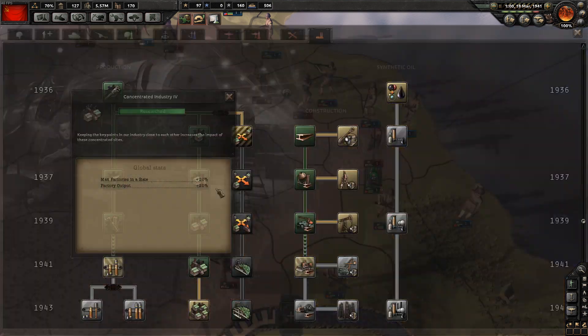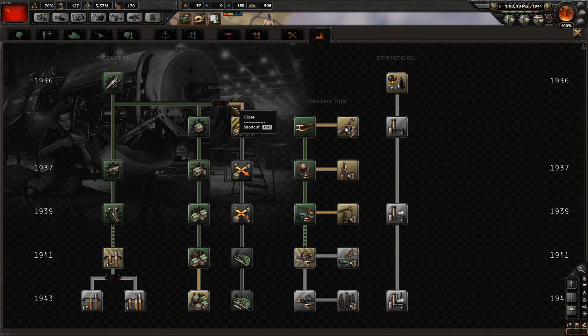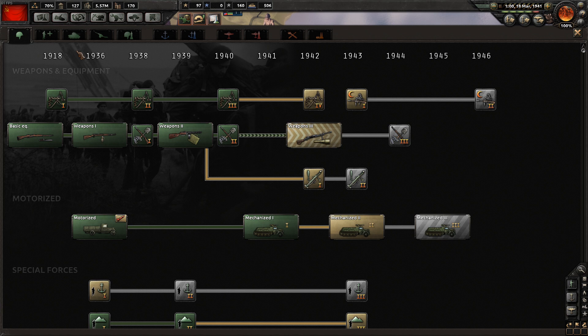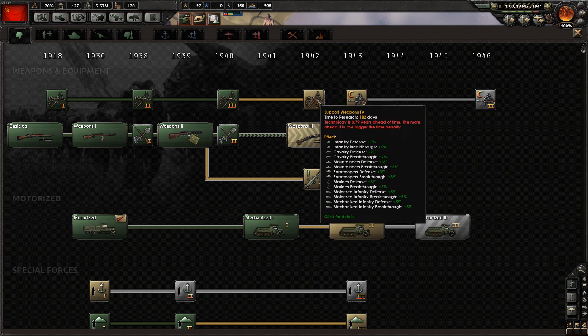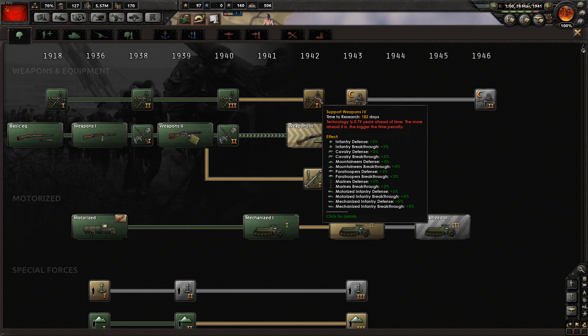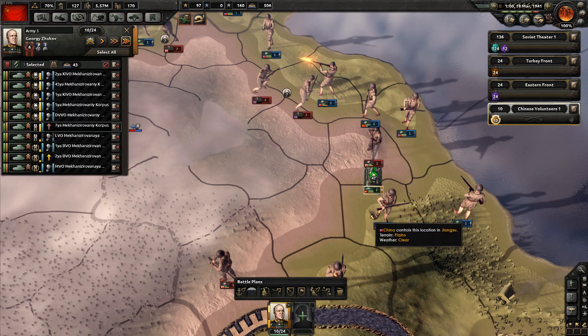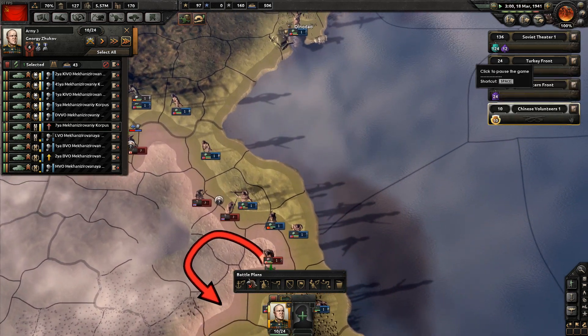Concentrate Industry is done - pause the game. There's nothing else to research here. We could go for Excavation which gives extra resource gain, but with the Soviet Union we have an abundance of resources. We're going to go for Support Equipment, which gains extra breakthrough and defense - always good for everything. That improves pretty much all your divisions in the game, so that's always useful.